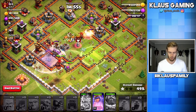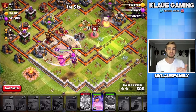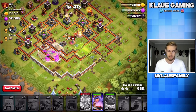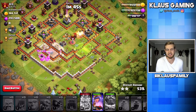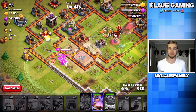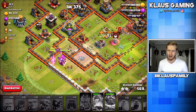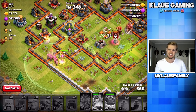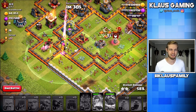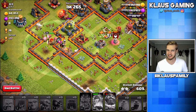I'm actually going to drop a Rage out here on the outside just to get the Queen under Rage, and we still have the Queen's ability here too, so this is gonna work out great. Basically, Gigabarch is like a beefy Goblin knife — it can just get in there and get the job done. But the problem is, without the Warden, it's still flimsy. It's not like a GoWipe where you can just throw it down and expect it to go automatic.